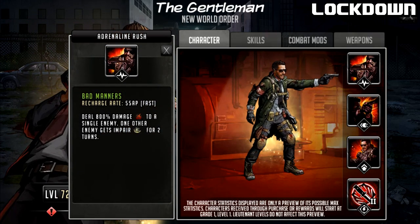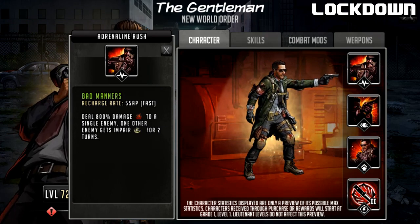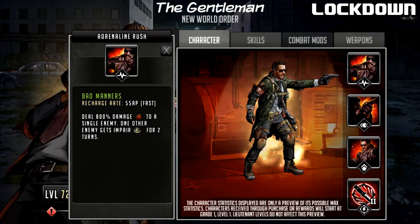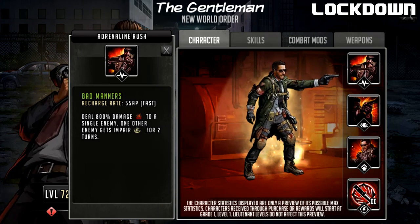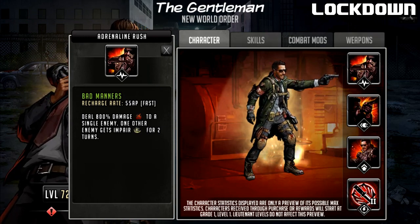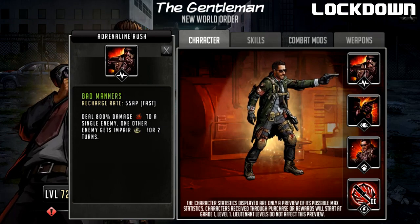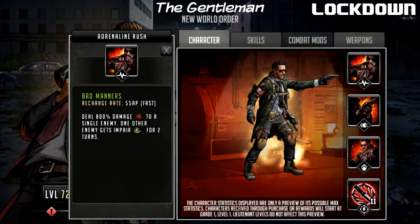The Gentleman's Adrenaline Rush is called Bad Manners — a 55 AP cost rush that deals 800 damage to a single enemy, and one other enemy gets Impaired for two turns. It's a very speedy rush for what seems to be more of an offensive rush. This means you could potentially use a stat weapon on attack. We have to see what the signature move Turnaround is in terms of speed — if it's a first or second turn start with a one or two turn cooldown, it should be okay.